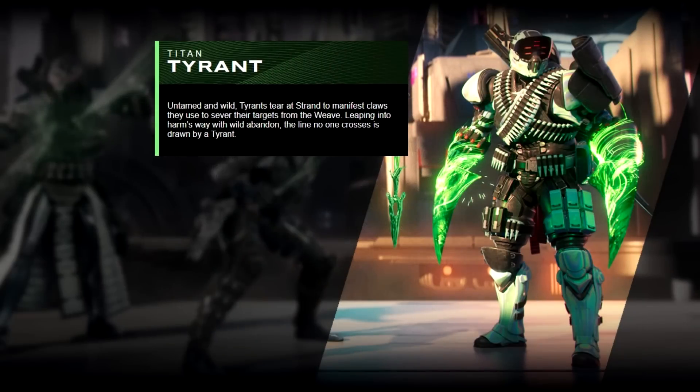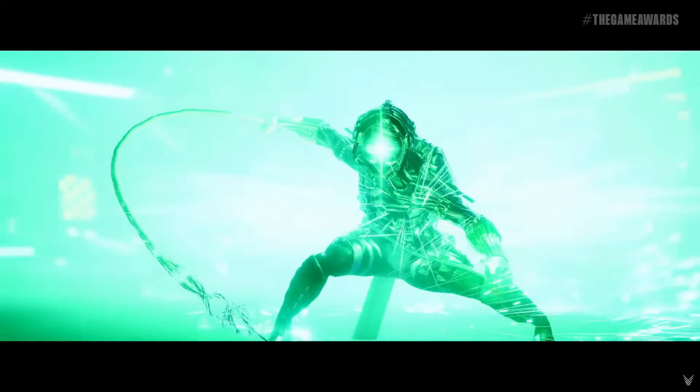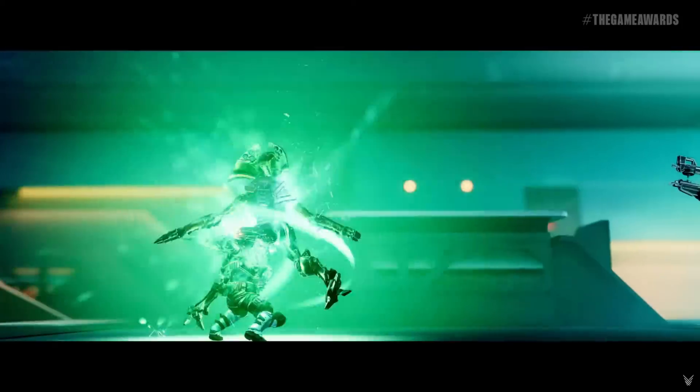And lastly you have the Titan Tyrant — untamed and wild, tyrants tear at Strand to manifest claws. They use these to sever their targets from the weave, leaping into harm's way with wild abandon. The line no one crosses is drawn by a tyrant.